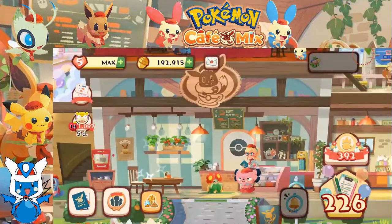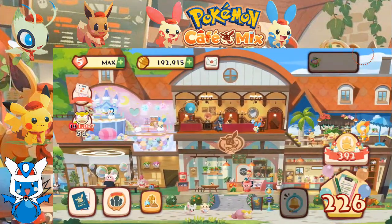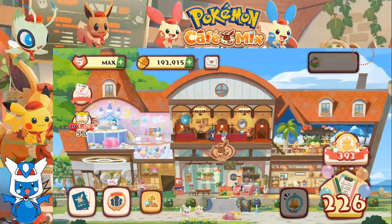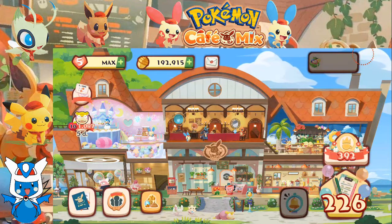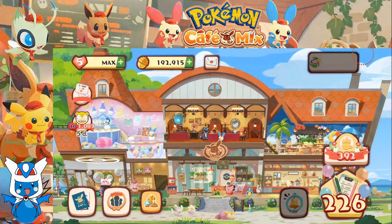So with that, we now have Galarian Slowpoke on our staff. That was actually a lot harder than I expected to get to join, because our team members haven't been doing a whole lot. Maybe we gotta change up our team a bit. But we did eventually get it to join our staff. Thank you for watching — as always, like, comment, and subscribe. I'll see you guys next time when we get some more orders to fill here in Pokemon Cafe Mix. Goodbye.